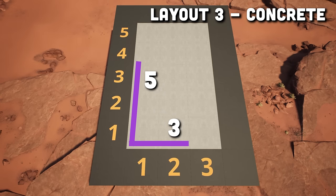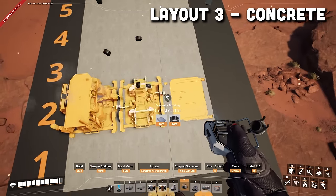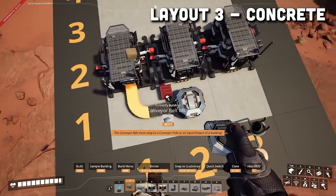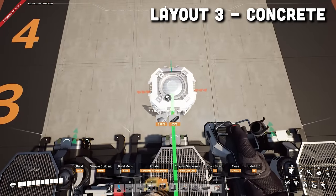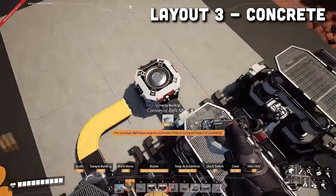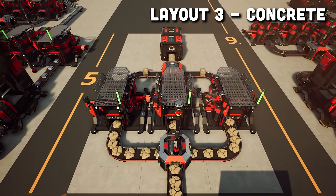Next is the limestone layout. For the limestone, you don't need a lot of space, so just adding an extra 3x5 area in the factory somewhere will work. Start by putting a constructor in each column of the second row. Then add a splitter in the second column of the first row, and belt the splitter to all three constructors. Set these constructors to do concrete. If you have access to underclocking, I would suggest you underclock one of the constructors down to 66% to do 10 per minute instead of 15 per minute. Then add a merger in the third row in front of the second constructor, and add all the constructors into this merger. Finally, add a storage container and belt it from the merger. All you have to do now is add power and your belt from the ore. And this is what it should look like.